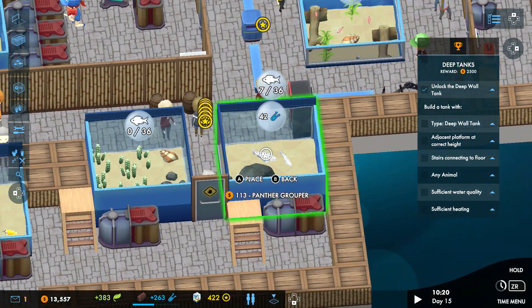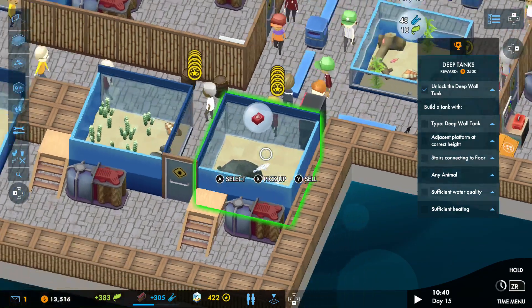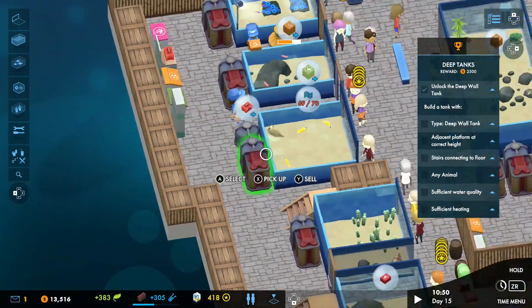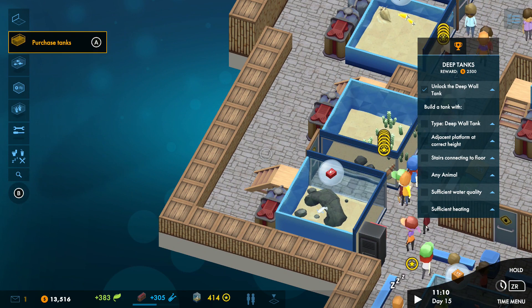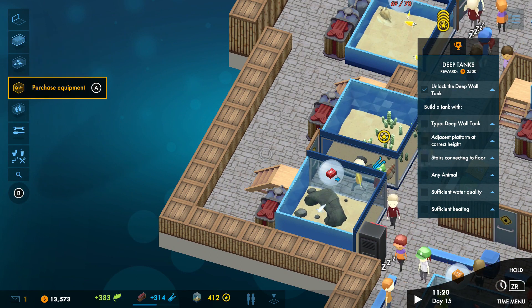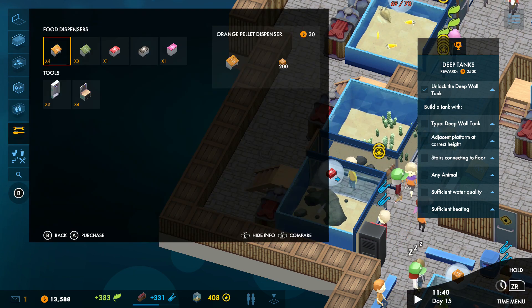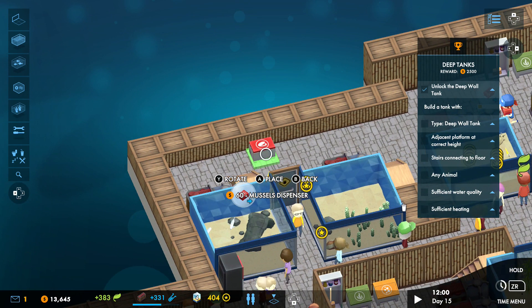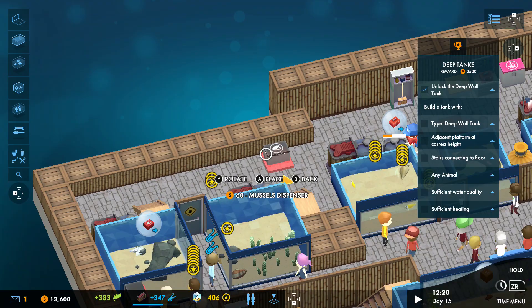Should we put a friend in? See if he'll be okay? There are a couple of groupers in there now, and they eat mussels, so we need a mussel station nearby. I don't have one, so we'll build a mussel station in. Isn't this easy? Before you know it, you've spent hours and hours playing it — and that's great. Let's put some food over here for our friends.